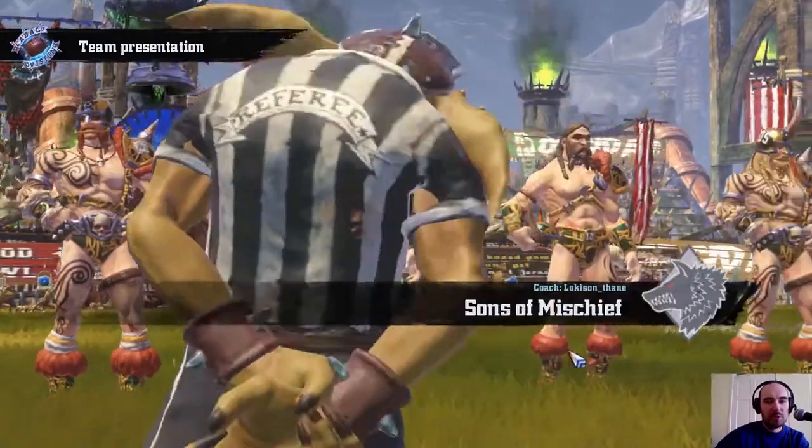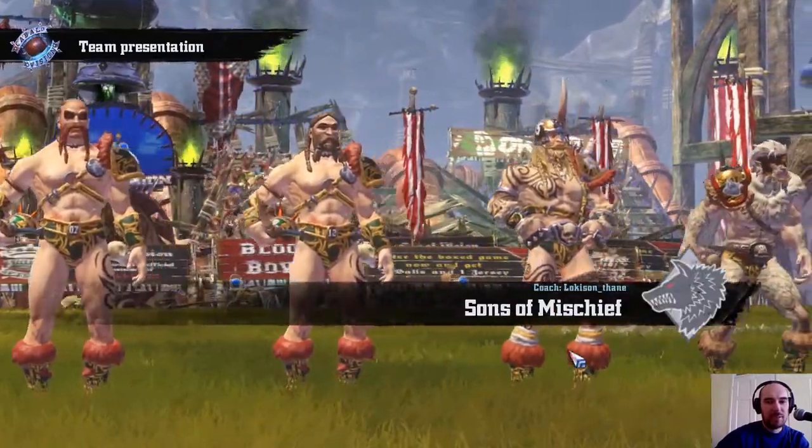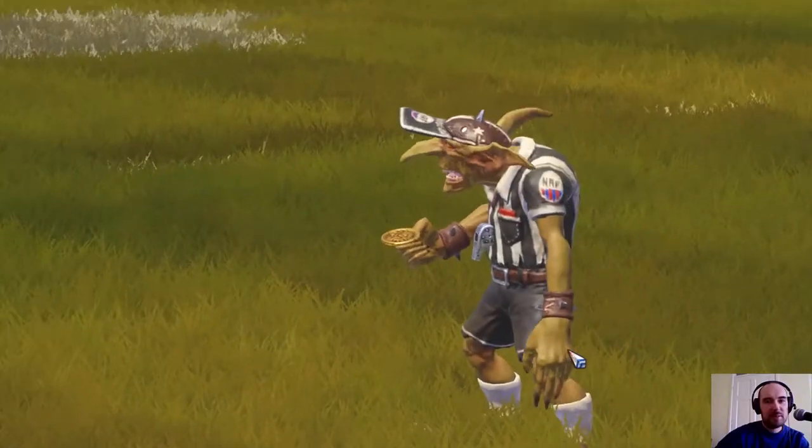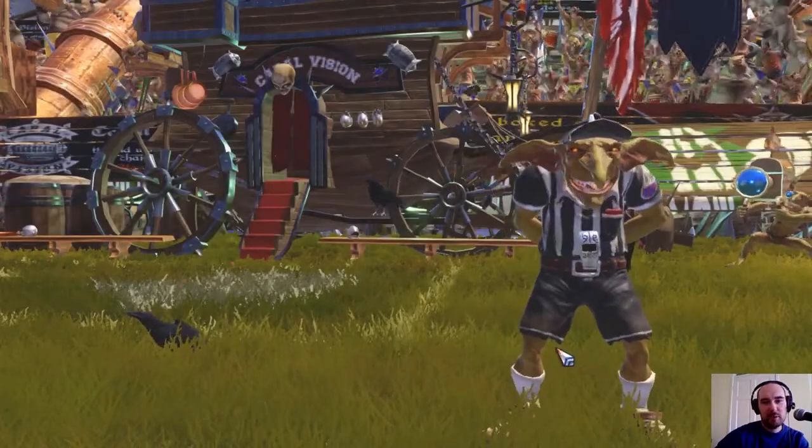So I have a 2-0 record in the league, lost to the other Norse team a couple of weeks ago - I think that was 2-0. Big difference is the other team had the Yeti, this team doesn't. But otherwise they're pretty similarly built.